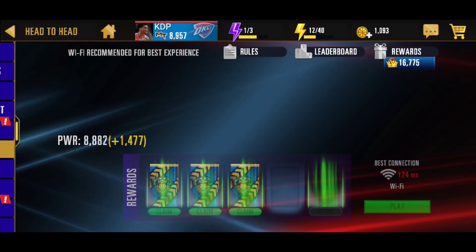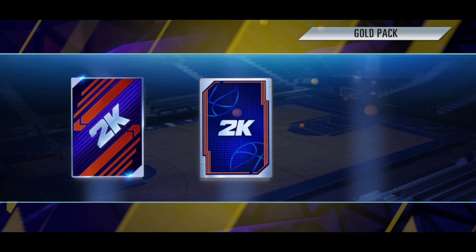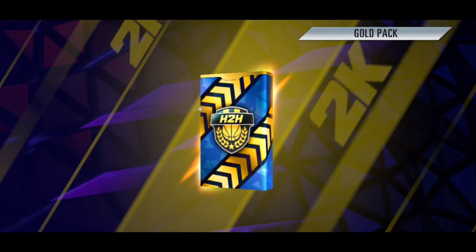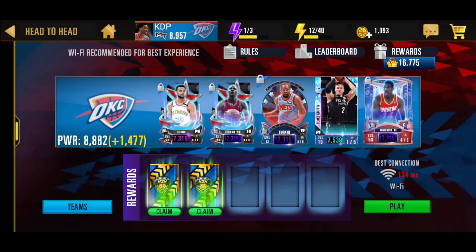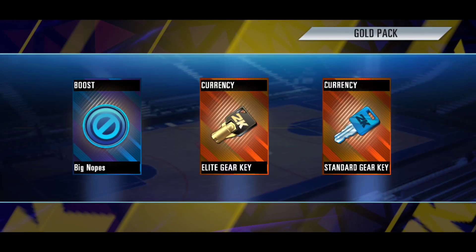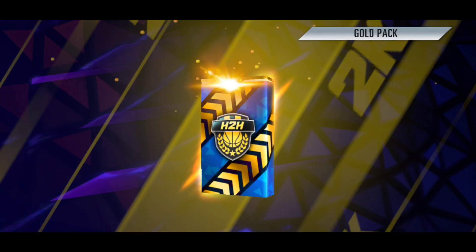We are back with some more head-to-head packs. The reason we only have four is because we had a super pack and I don't really want to go back just to get an onyx. We had a silver pack too - I want to open that. I'm not about to play a head-to-head just to get a super pack. These packs actually aren't that bad - we got Tobias Harris, some gear keys right there. Getting straight collectibles from this one though, but we can open up another elite gear pack.